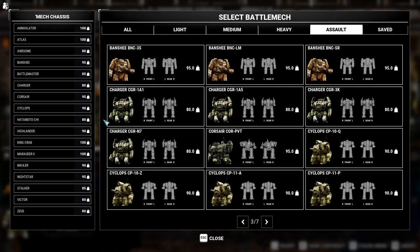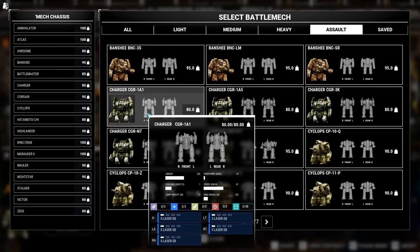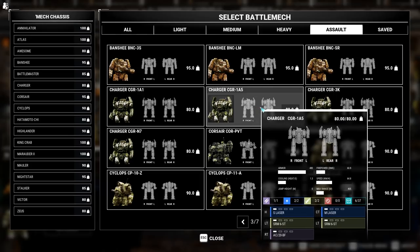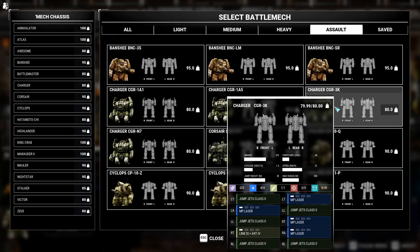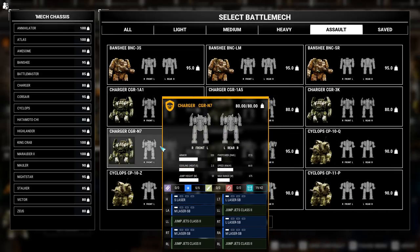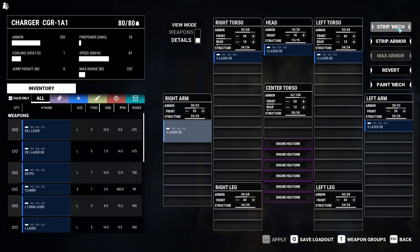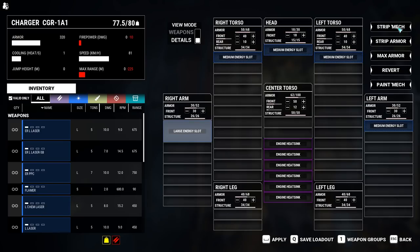Assault mechs generally range in speed from 32 to 64 km/h. What's special about the Charger is that you'll find variants that top out at 64 km/h and even 81 km/h, making it one of the fastest assault mechs. Looking at the 1A1 variant first, this is an energy boat. It has 1 medium energy slot in the right torso, left torso, head, and left arm. The right arm has a large energy slot and a lot of engine heatsinks.